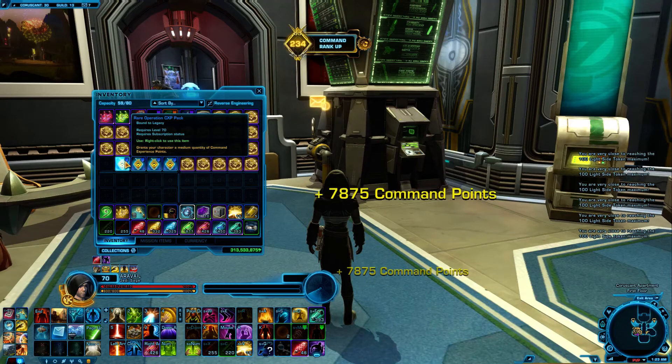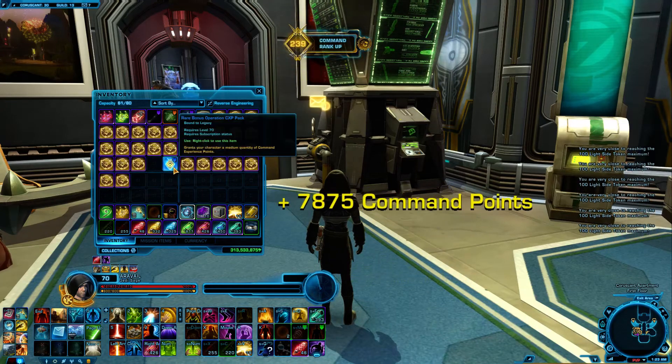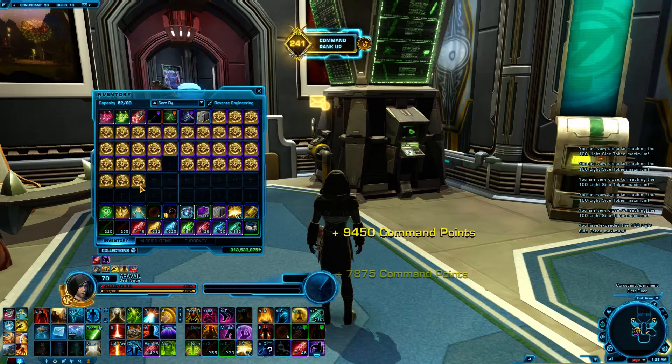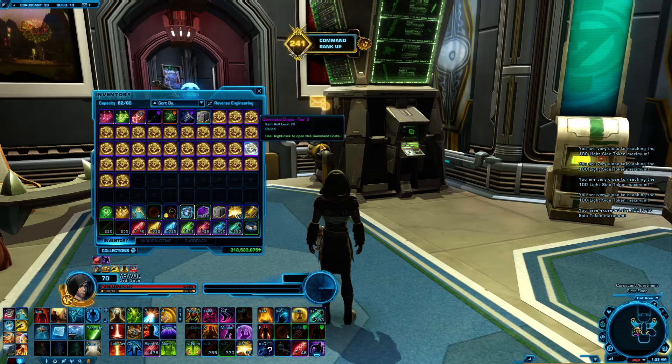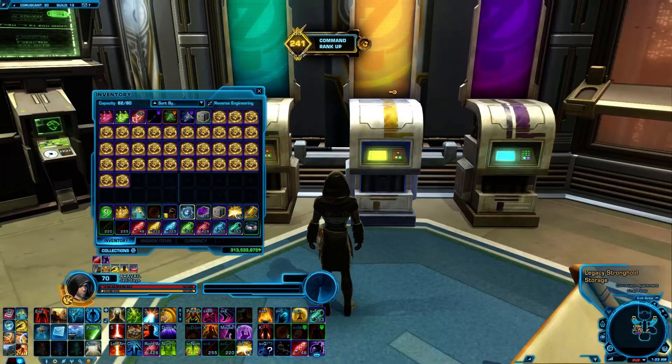What are we at now? 234, and these are the big ones. These should definitely be — that one was two for one of these. Last one, and two more command crates. So 241 from, what, 149 and a half? That's almost 100 command ranks — not bad. Those last 59 will probably be a lot slower.